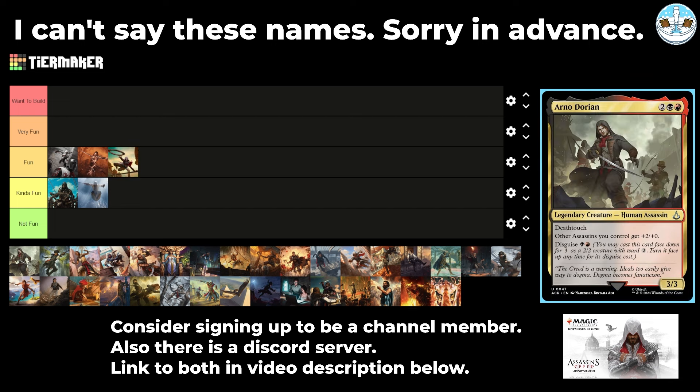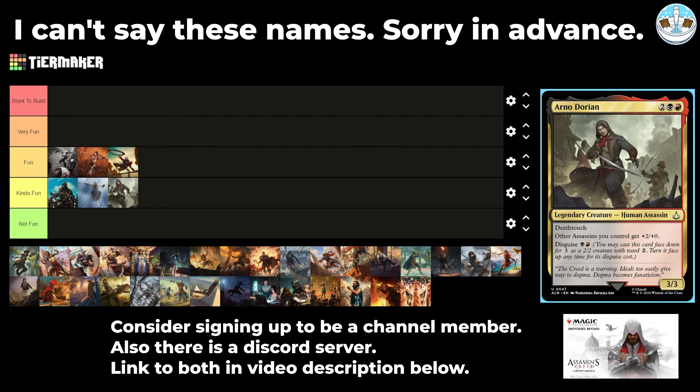Next up is Arno Dorian — a 4-mana 3/3 human assassin with death touch. Other assassins you control get +2/+0. It has disguise for a black and a red — you may cast it face down for 3 mana as a 2/2 with Ward 2, then turn it face up for its disguise cost at any point. It's another lord that has disguise, but I'm not that interested in this as a commander.